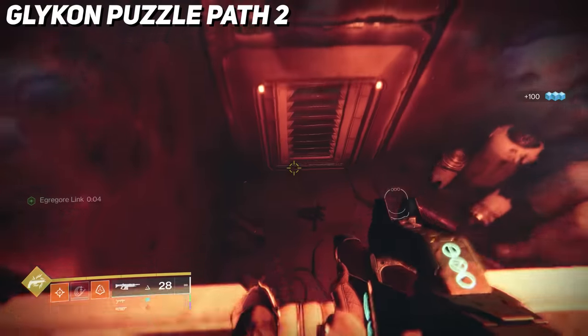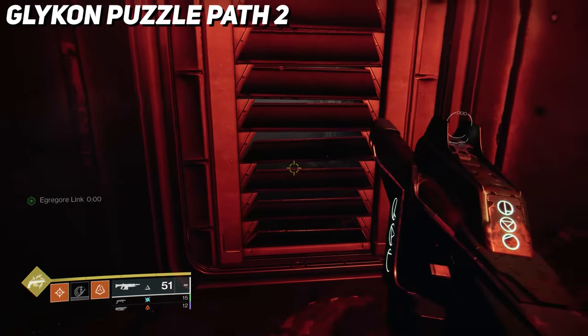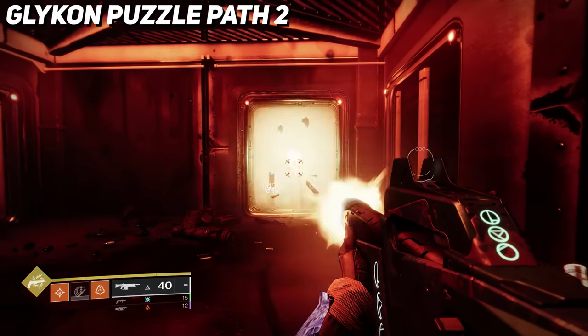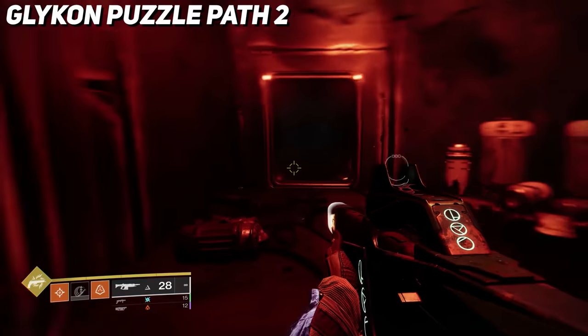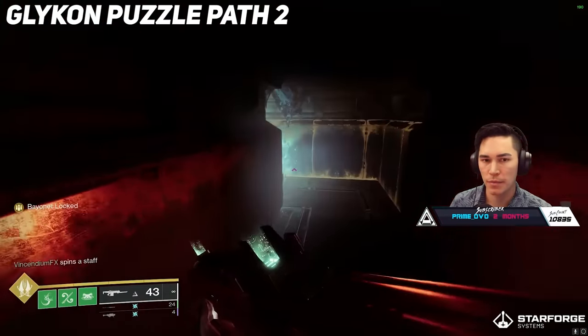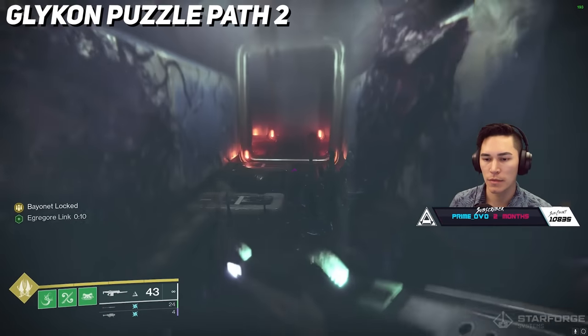Now you're in the dark vents. In these vents there will be screebs hiding about, so if it's your first time running this, it's best to shoot the panels and clear the screebs so you don't get deleted around a corner trying to find the correct way to go. When you first jump down, behind the panel to the right will be Egregore spores. Grab the buff, then follow the path on screen to make your way through the vents.